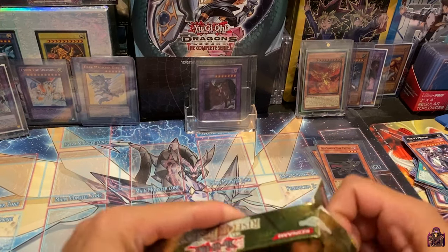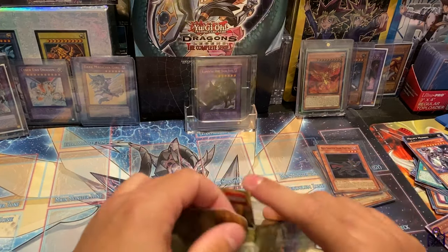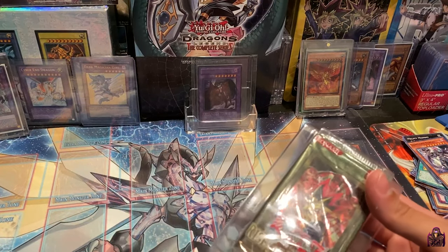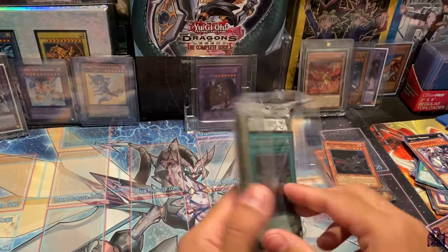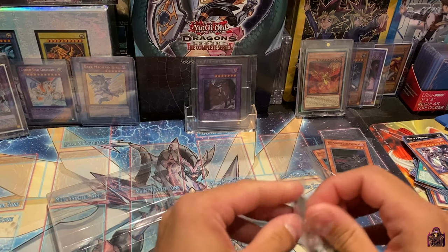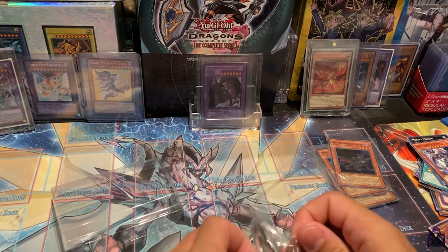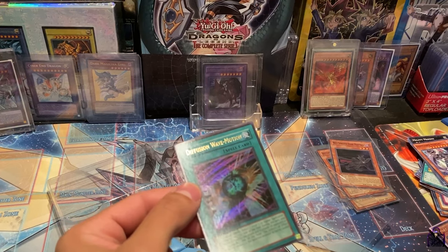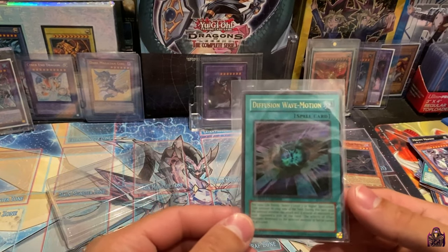This kills me to open — this is the very last one I have. I opened one before I started the channel and that one had the Dark Magician Girl — unfortunately that would have been some hype video. We got the Fusion Wave Motion promo card! I know you guys are like, oh it's not worth much, but hey, I never got this one — I'd rather get this than a Vampire Lord which, honestly, sucks. I hate getting the same foil that's not worth anything — I'd rather get something different. It's a beautiful card and I never got it as a foil, so that's why I'm pretty stoked about that.